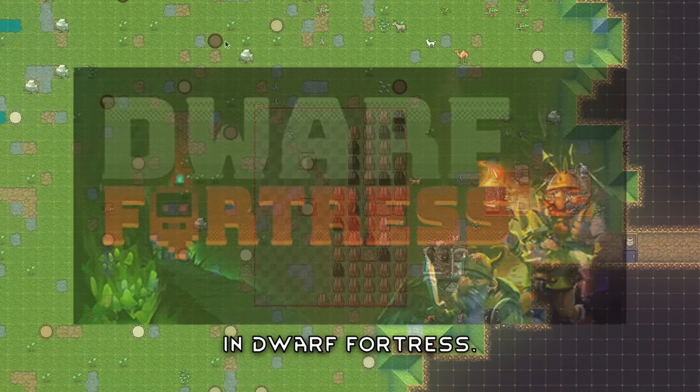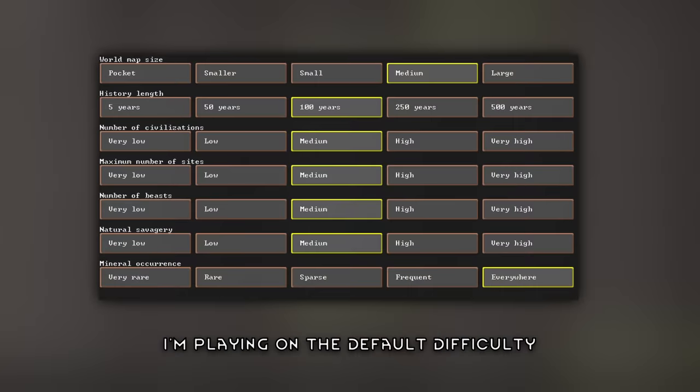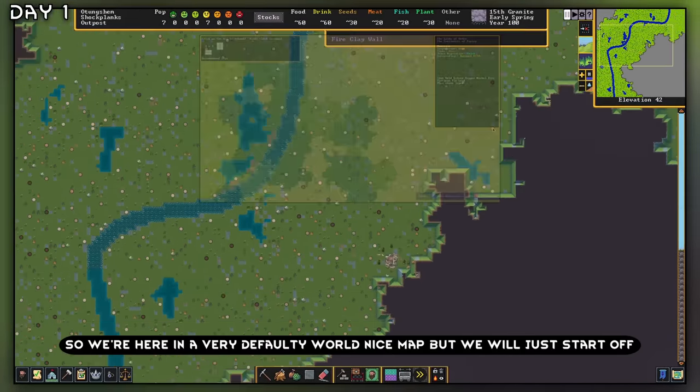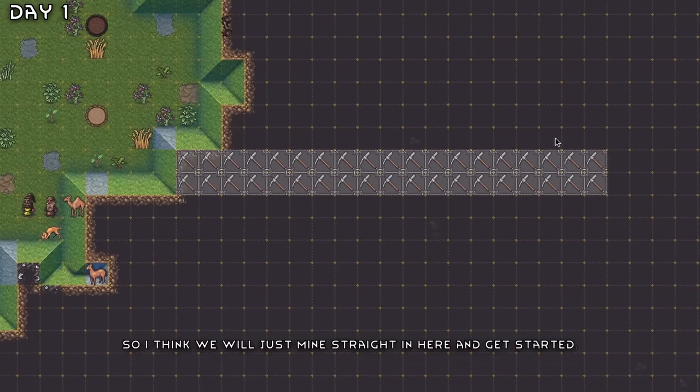I spent a hundred days in Dwarf Fortress. Can I build a massive forest and drink lots of beer? I'm playing on the default difficulty. Welcome to Dwarf Fortress — we're here in a very default-y world. Nice map, but we will just start off. I think we will just mine straight in here and get started.